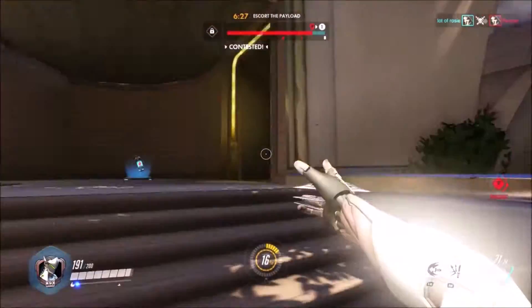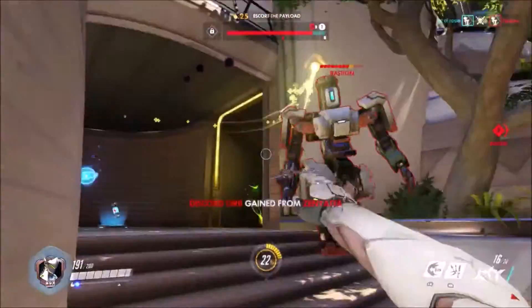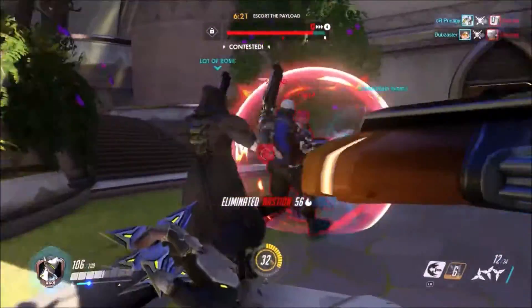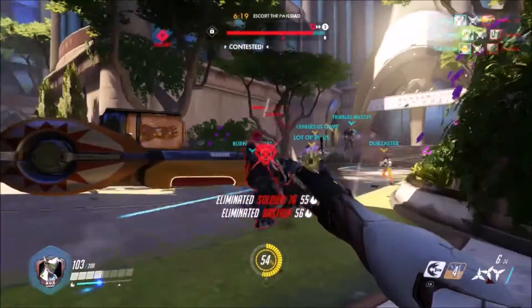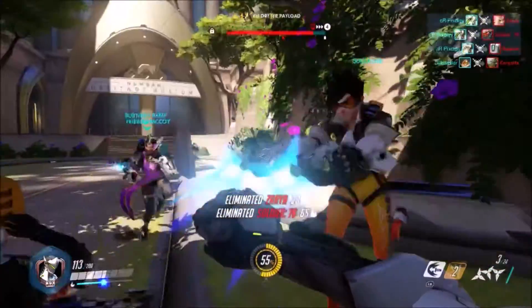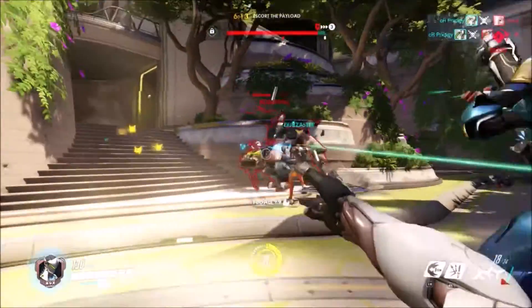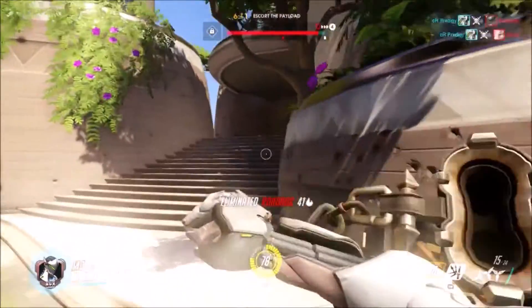Deflect provides Genji with an incredibly high skill ceiling. It can be used to deflect everything from Pharah's rockets to Tracer's Pulse Bomb, McCree's Deadeye, and Hanzo's Dragon Arrow — if you use it at the right time — allowing you to rapidly turn the tables on almost any engagement.